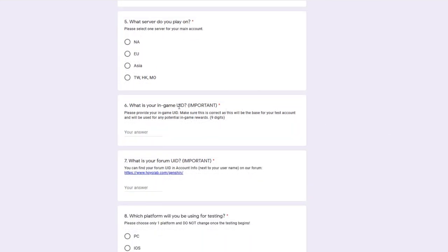You need your in-game UID. Interestingly enough this time it says make sure it's correct because it will be the base for your test account and for any potential in-game rewards. So are they rewarding testers for playing the beta? That's interesting — it could be Primogems, it could be Battle Pass, we don't know what it is, but they could be rewarding people who take part in the beta.